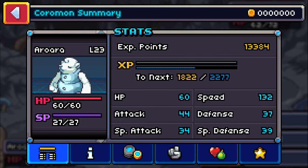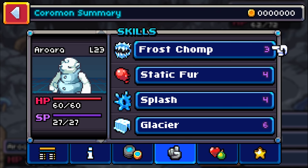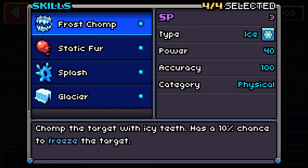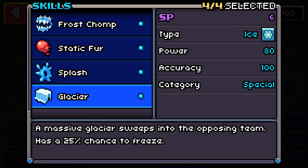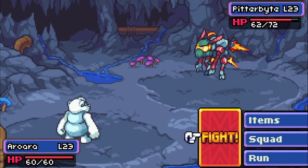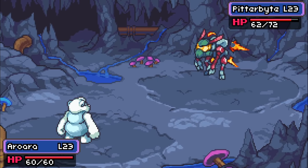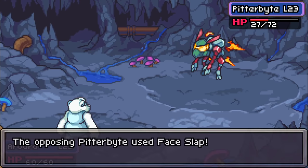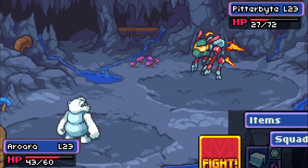Let's check the moves — type is Ice, rarity Rare. We've got Frost Chomp: chomp the target with icy teeth, has a 10% chance to freeze the target. And Glacisia: a massive glacier sweeps into the opposing team, has a 25% chance of freeze. Okay, we'll go for Glacier then! Nice... Face Slap — if we lose this tutorial battle! Oh, did we just get confused? We might end up losing this battle.